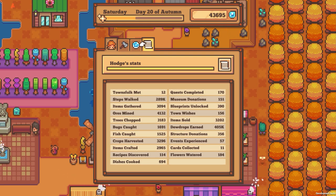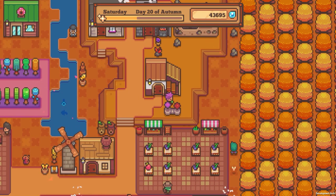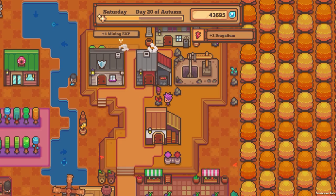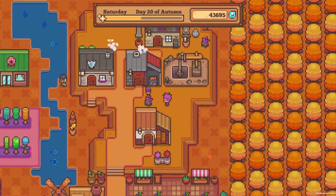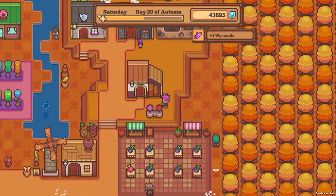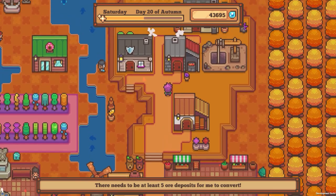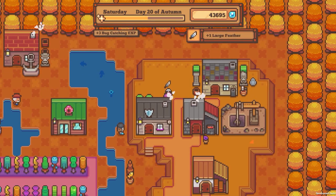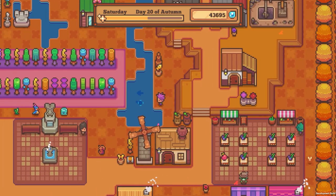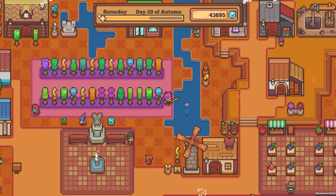We got some ores. Dragalium — I see. So the purple one up there became something. Is there a cost to this? There needs to be at least five ore deposits for me to convert. If there's more than five ore deposits, you can convert one of them. That's fantastic! Now I have an impetus to let them gather up because then we can do some conversions. That's exciting — it's a clever way of getting me to actually deal with things long term. Like, clean up my mess, because otherwise you don't really have a lot of reason to clean up — you're just like, I'm gonna leave this mess right here because I don't see the point.